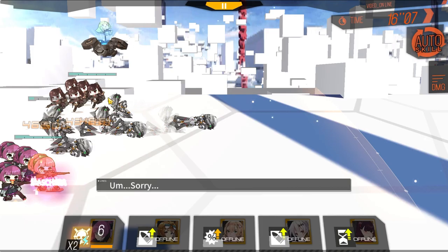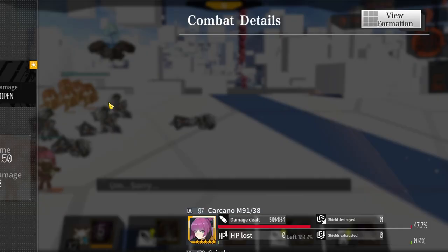That's a pretty good example battle where all the pro maneuvers come into play. There is also enemy-specific kiting in Girls Frontline, but that will be more obvious once you run into those enemies.